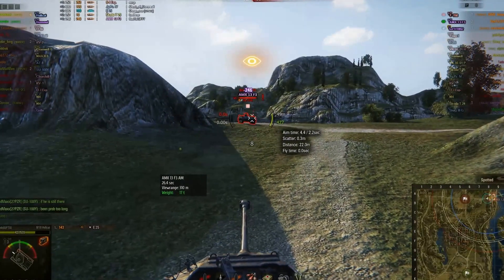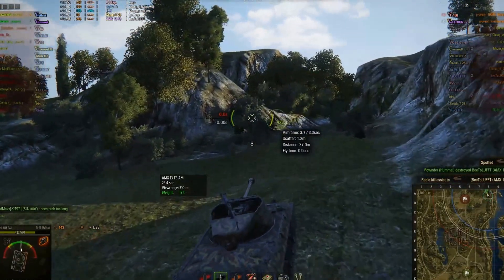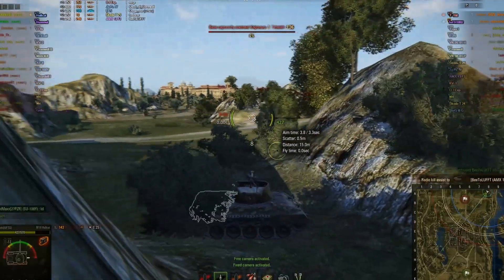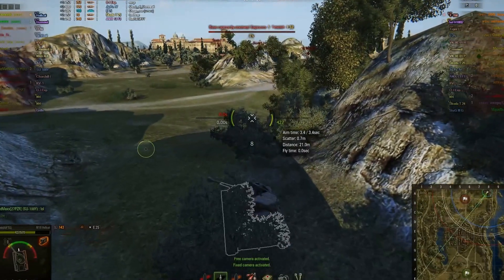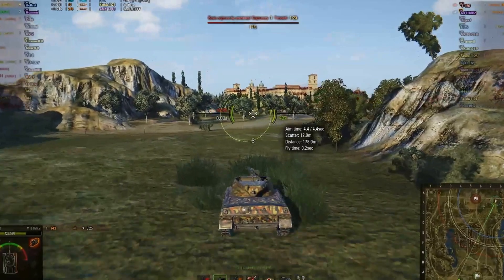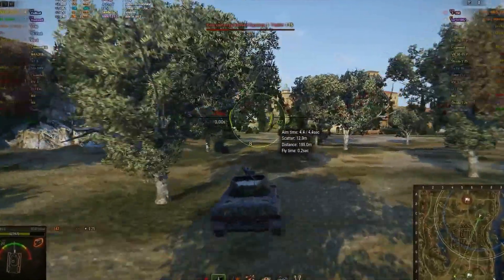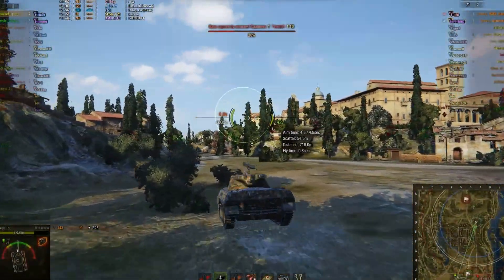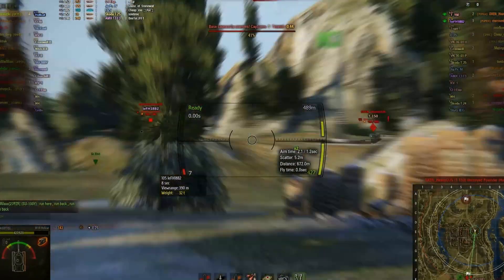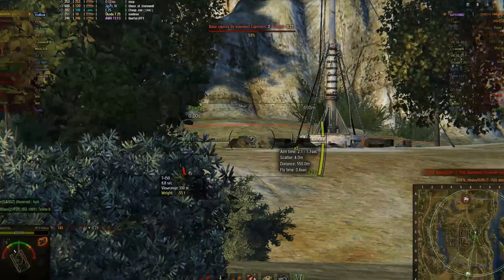Nope, he's not there. Good job from the Hummel — we picked up a little bit of assist damage and that shot came from the back. The T-150 is not there. Our artillery is still shooting, therefore it must be the T-150 capping us. The artillery might be here by our camp or just advancing to our camp. That was a bad shot and our artillery died unfortunately, but he managed to light that T-150 and we take him out.